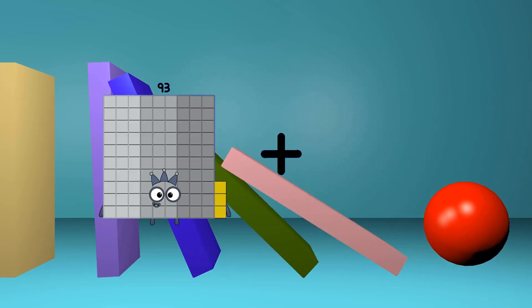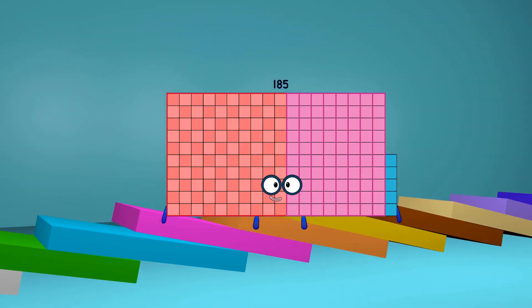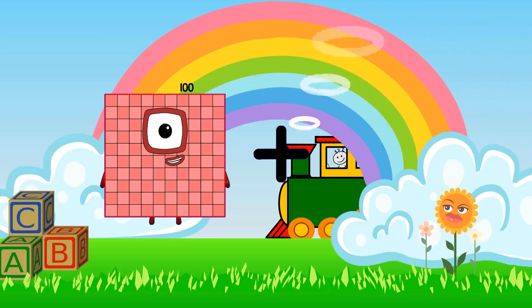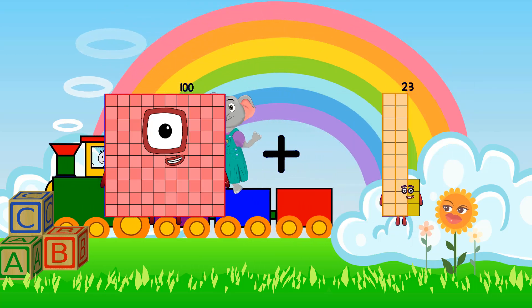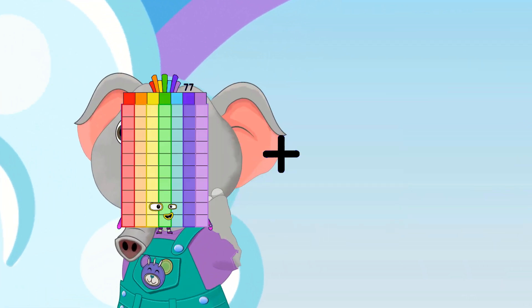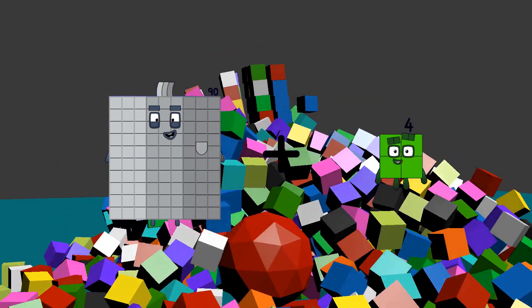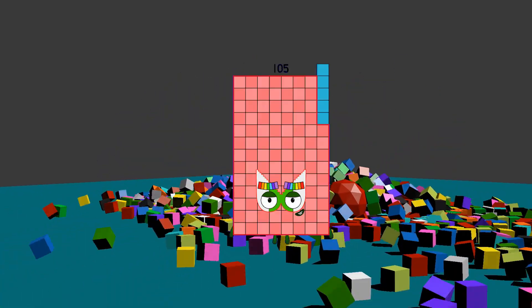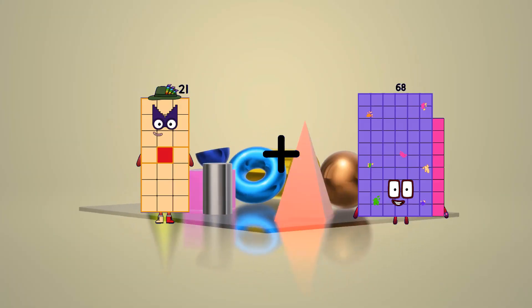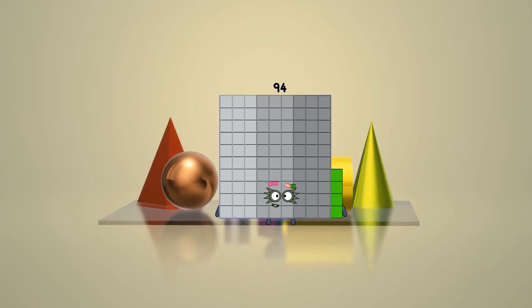93 plus 92 equals 185. 100 plus 87 equals 187. 90 plus 15 equals 105. 21 plus 73 equals 94.